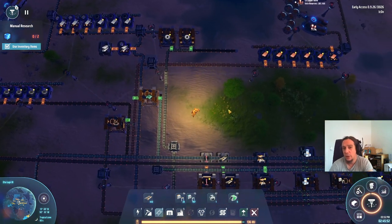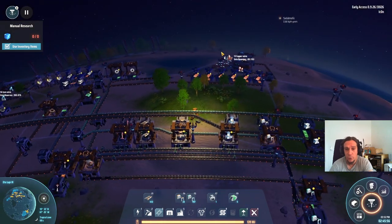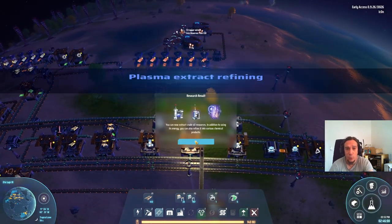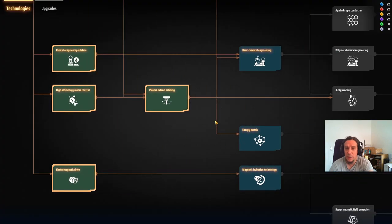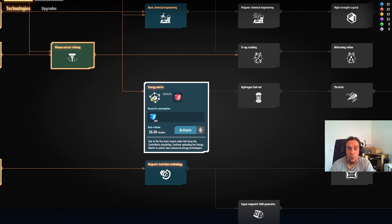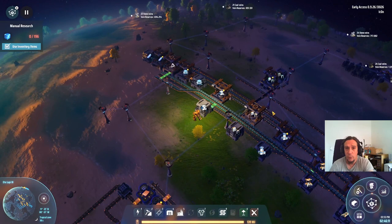I always feel like if it speeds you up right now and it's not going to take much to dismantle and reconstruct, it's most likely going to be a good idea. Plasma extract refining — wonderful, we got that tech. And in the meantime we casually prepared what we need. So energy matrix tech — let's get on that, because we're going to need that anyway.